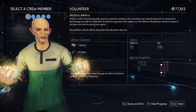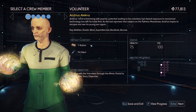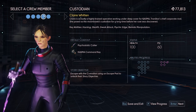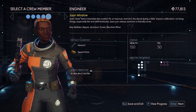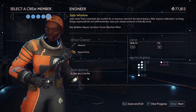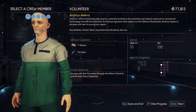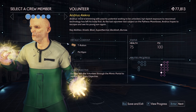To unlock Andrius', I need to escape through the mimic portal. However, to escape through the mimic portal, I need to repair it, which is something that Andrius can't do. Instead, that has to be done by the engineer, Joanne Winslow. So let's do Joanne Winslow — let's try to unlock their story objective, and at the same time repair the thing so that I can play as Andrius in the same run, hopefully, and also unlock theirs.